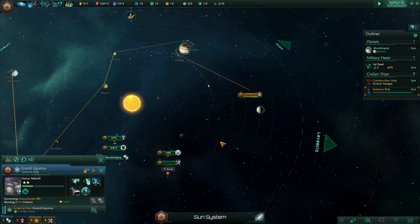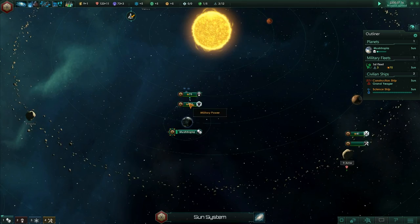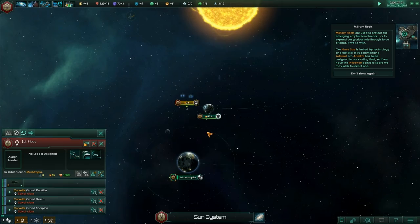There's Uranus. What else can I show you? Here's our little ship. Let's take a look at our military vehicles — I don't know what to do with these early on. Military fleets are used to protect. I don't really want to do too much with them.